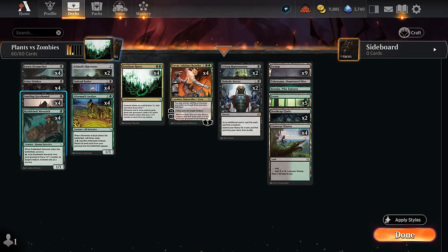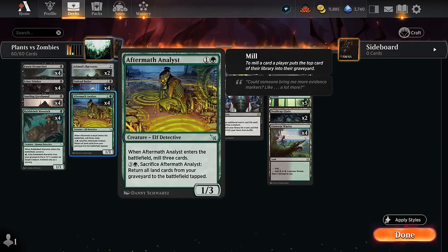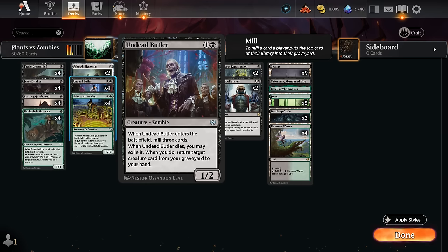We're mostly looking to exile Gore Hound, or maybe Analyst and Butler, which also don't exile themselves from our graveyard. The Butler will mill three when it enters, same as the Analyst. When the Butler dies we may exile it, meaning it first goes to the graveyard and then gets exiled — that's already one Roots trigger. When we do, we get to return a target creature card from our graveyard to our hand, which is a separate Roots trigger. So Butler can enable the Roots twice.